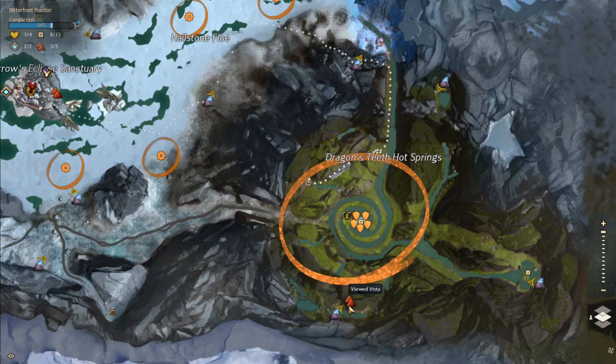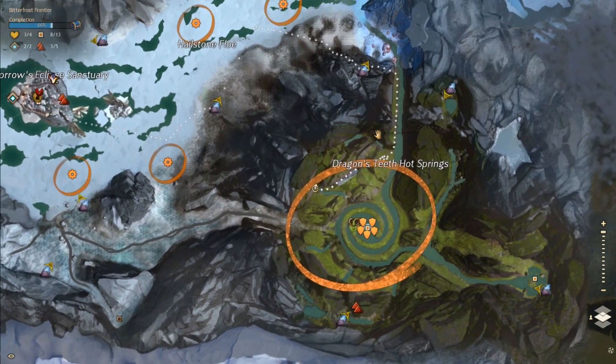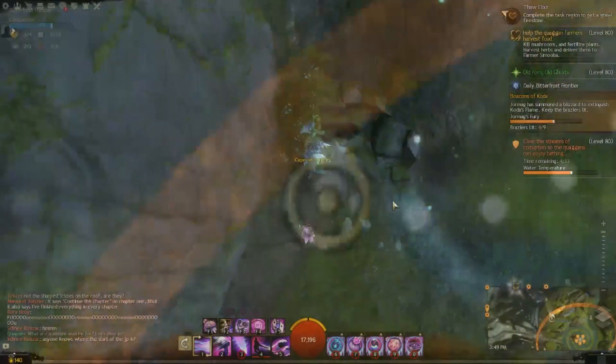In case you want to do a shorter jump puzzle than the other one where you have to go across this bridge over here — this one. Let me show you a different path, it's a lot shorter, and you don't need to go for the thermal hot springs. Let's come this way.